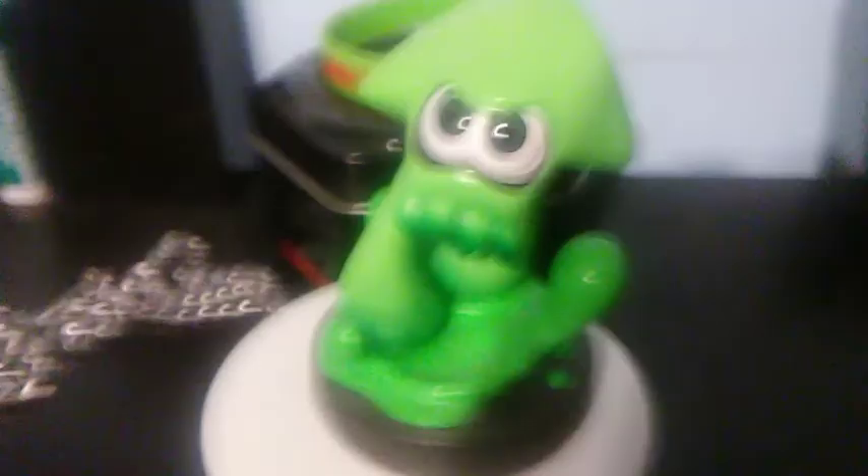Next is the Inkling Boy, which has an on-point look like the Inkling Girl. Since my fan asked if this was my favorite, I said yeah, alongside the other two Splatoon amiibos. I think the Callie and Marina ones are actually my favorites because Callie and Marina are the best girls. I really like the details on the shoes and the hairband — really like that one. So yeah, that's the Inkling Boy.